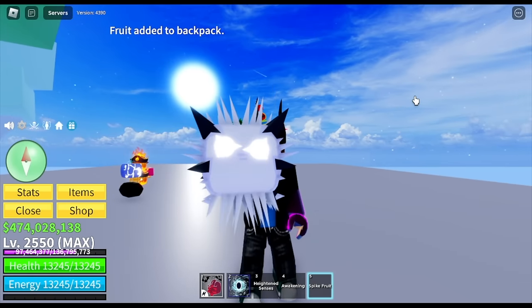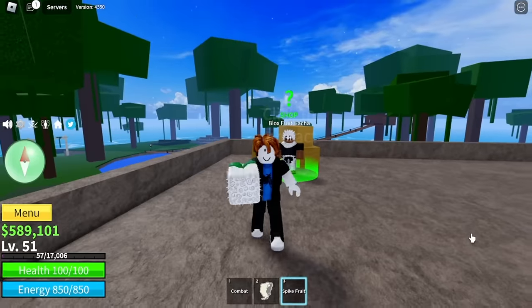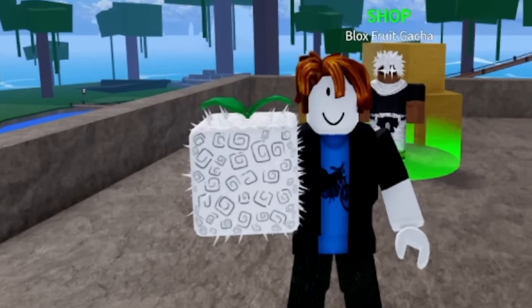Next up, we got the spike fruit. At first I thought this was a dough fruit, but again, that's a spike fruit. This is the previous spike fruit. The owner of this fruit is Zala.